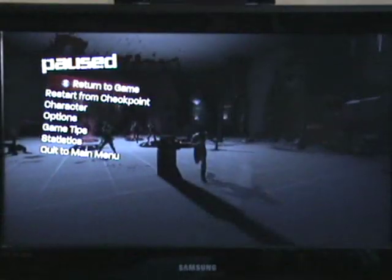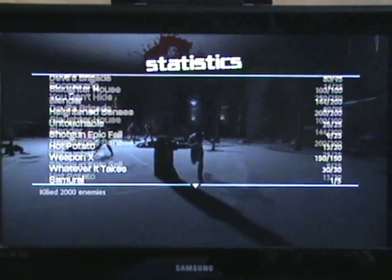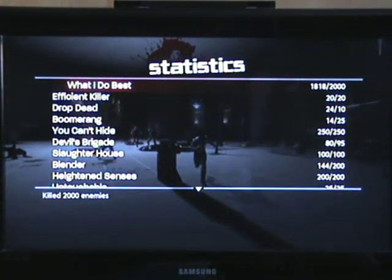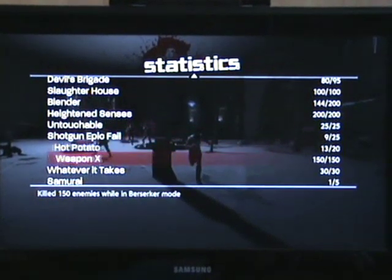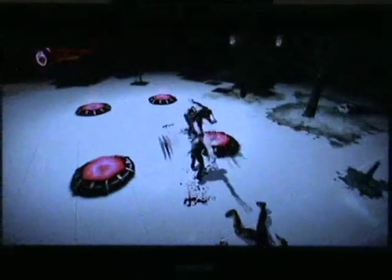You just run around and murder things, and they don't even count towards your statistics. The statistics track things like how many kills you've got, kills in certain ways, and it's tied to achievements and trophies. There's 'What I Do Best,' which is 2,000 kills, and 'Blender,' which is killing 200 people with your claw spin move. These kills don't even count towards those totals, which is madness, because that would at least give it some use. Instead, the only way to fill them up is to play the actual levels again.